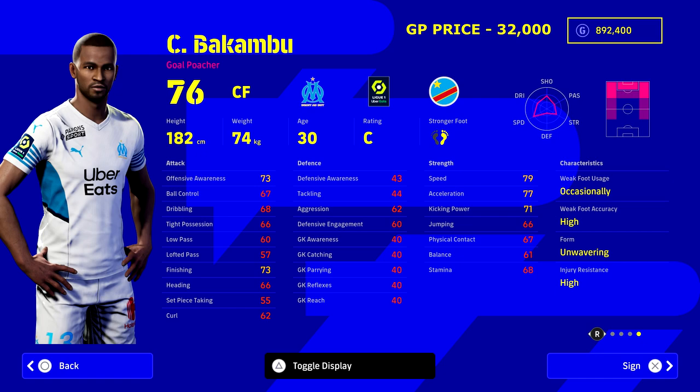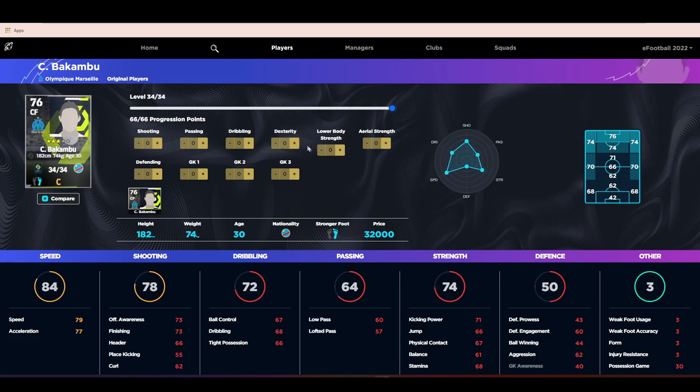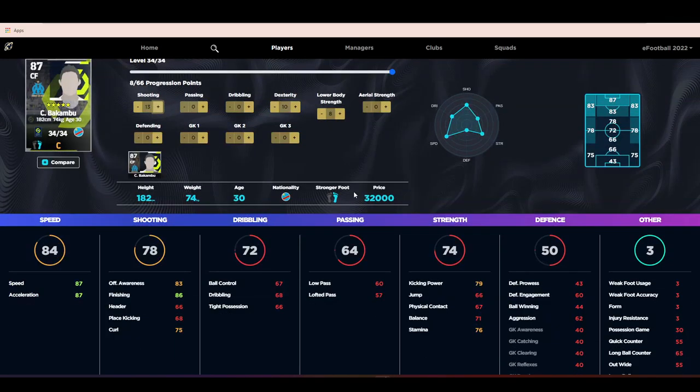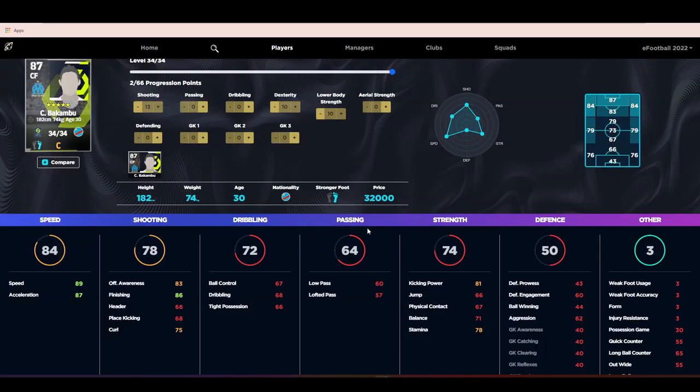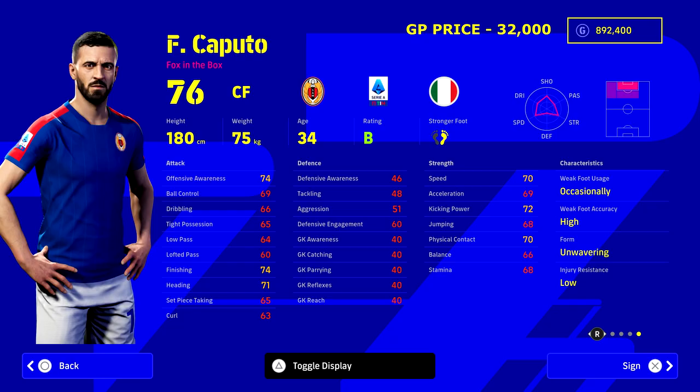Next up we've got Bakambu - a French player playing for Marseille in Ligue 1, unwavering form, 79 pace, 77 acceleration, 73 finishing. He's a goal poacher and can play left wing, center forward, or right wing - one for the future too. We're going to focus on turning him into a deadly finisher - like a mini Mbappe: speed, power, finishing. We don't really need an aerial threat here. Get his shooting and speed and acceleration up into the high 80s. Always make sure you keep a couple of points for play style proficiency - whether quick counter, out wide, or possession.